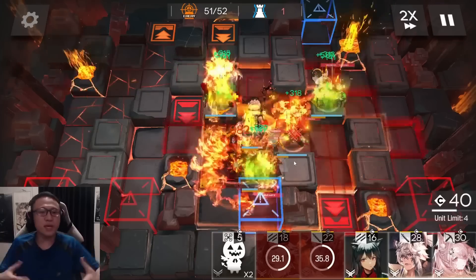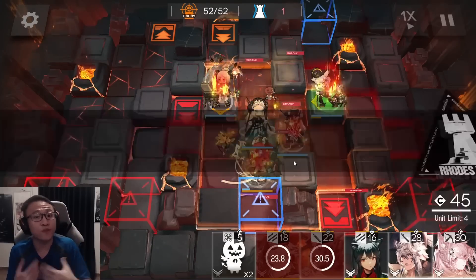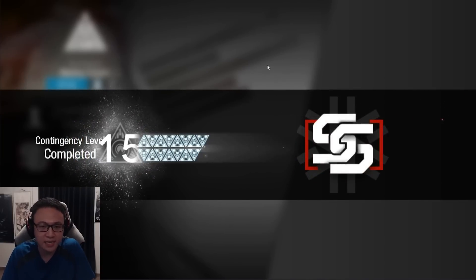One way is to deal with Pompeii via the arts damage route, the other way is physical damage. You could try to handle Pompeii with Schwartz, Poziumka, or Chen Alter — really up to you as to how you want to deal with today's daily.